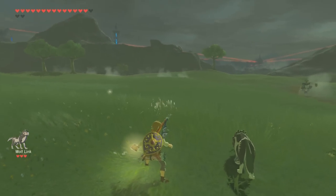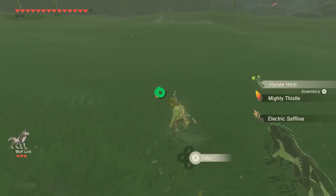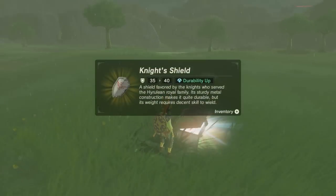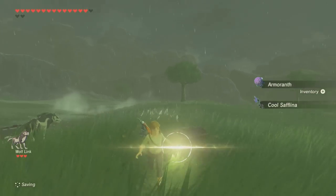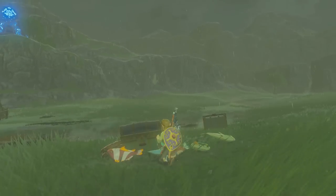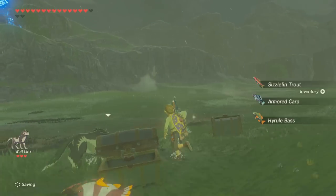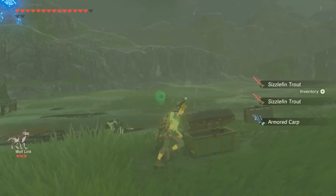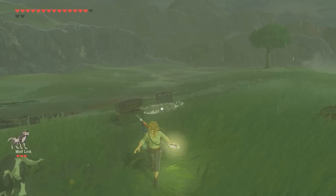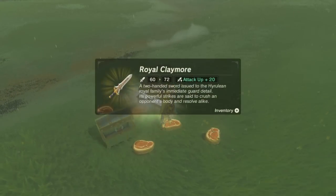We're gonna start off with Princess Zelda — or Toon Zelda, or Tetra I guess, since it is Zelda but post-Tetra. We got a knight's shield. Then we'll do Toon Link — it's raining of course, it rains more than Seattle in this game. We got more fish and a shock arrow times five. Next is Ocarina of Time Link — lots of meat again, and a royal claymore.